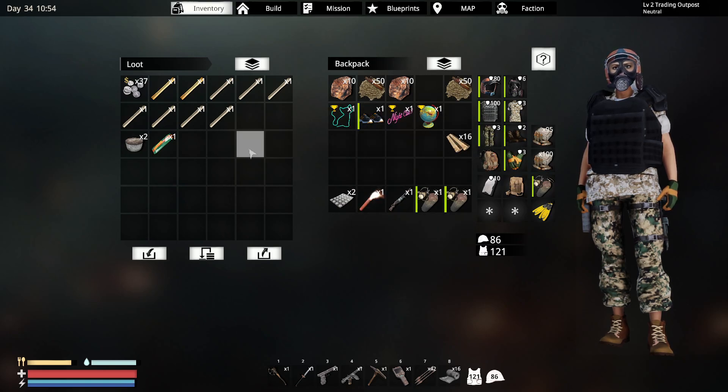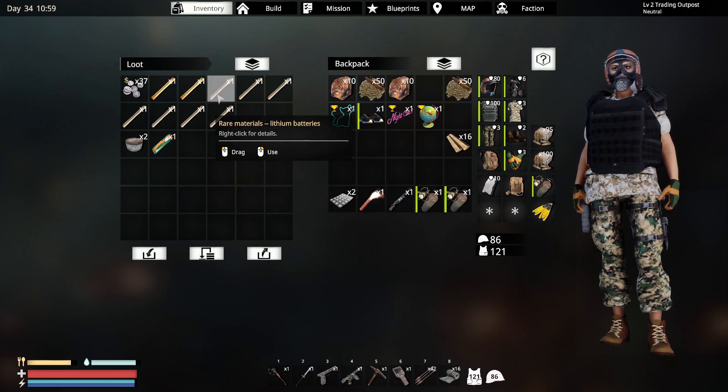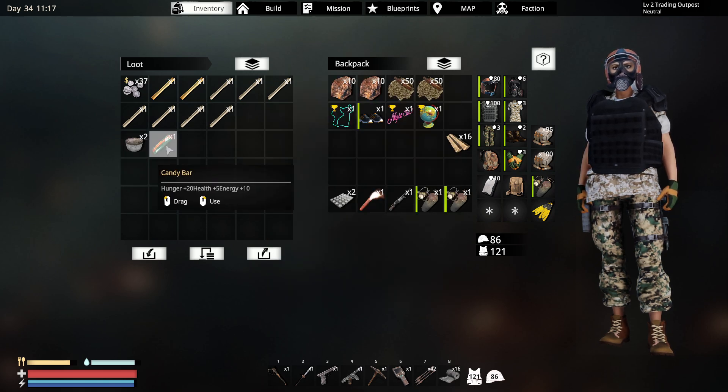We need to build up the furnaces so that we can do more stuff. Three lighters. 15 coins for a lithium battery — 68 for that, 88, 58 for another part. We have two lithium batteries — we've got two of those. And we just leave all the contracts here, because why take them?